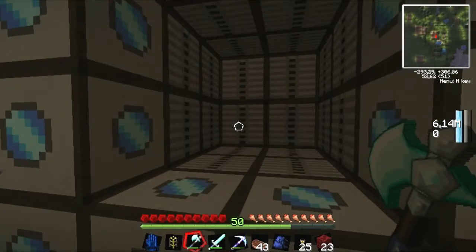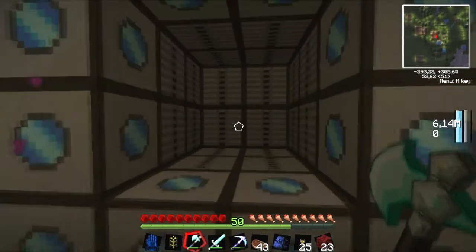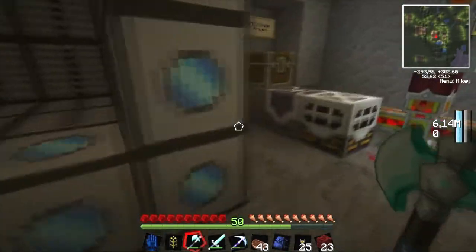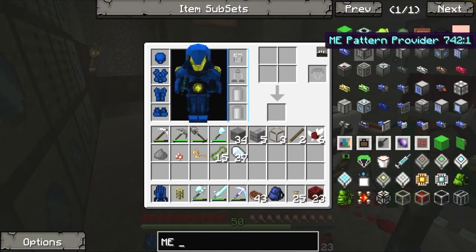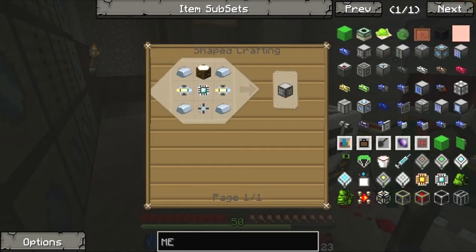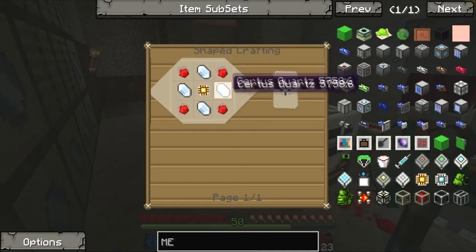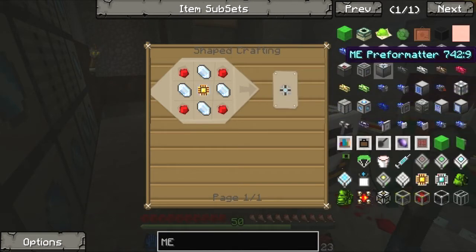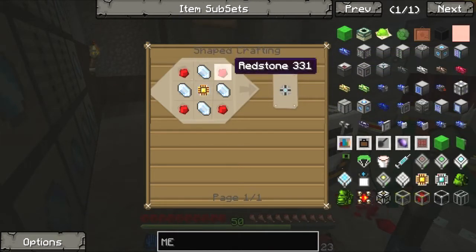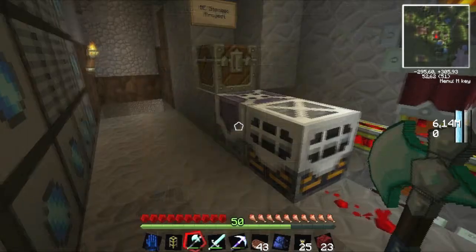The only things I have to place right now are crafting CPUs and pattern providers. To build all those things we need some more storage cells, and storage cells require Redstone, Certus, and ME basic processors.